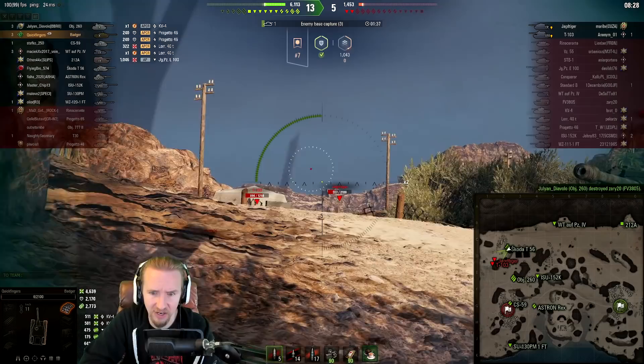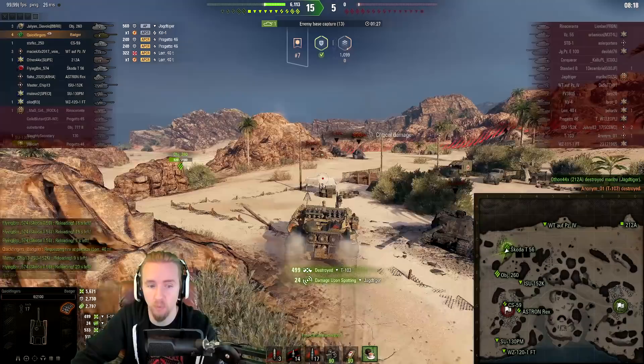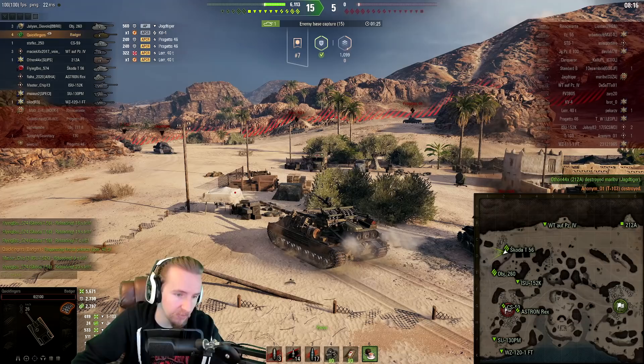Let the chips fall where they may. My team has won — let's just get as much as we can. We bounce the Jadgtiger shell. We get a little more assistance on the arty and finish off the T103 with a decent roll, pumping our damage up to 5,600 and 2,700 assistance in a sub-7-minute game.